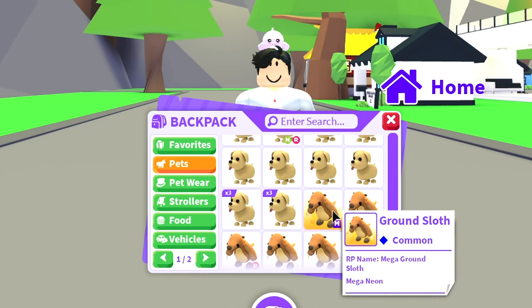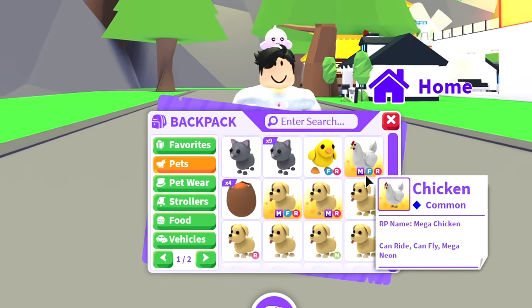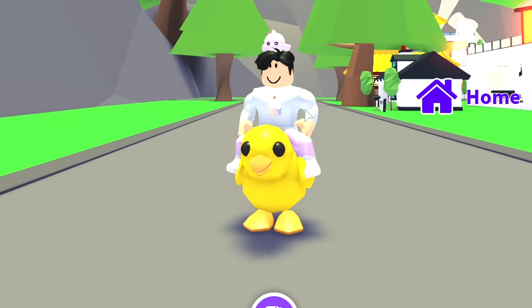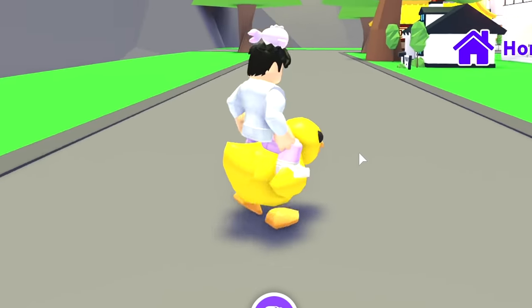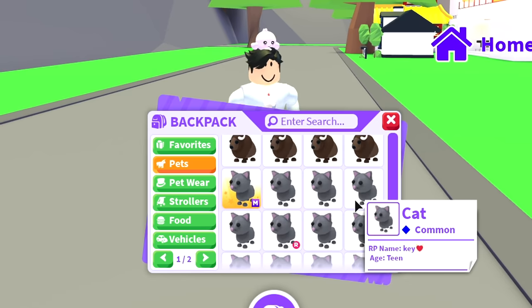I have about 17 ground sloths and a mega neon ground sloth. Then we have all these dogs — two mega dogs, a mega chicken. The chick pet is my favorite because I feel like not a lot of people can get this pet. I don't know if they're ever gonna make this pet tradable — honestly I feel like it should be tradable, but that is my favorite pet of all time.